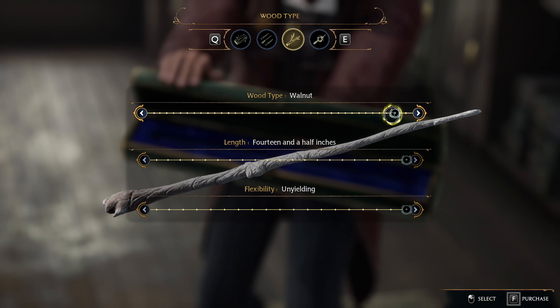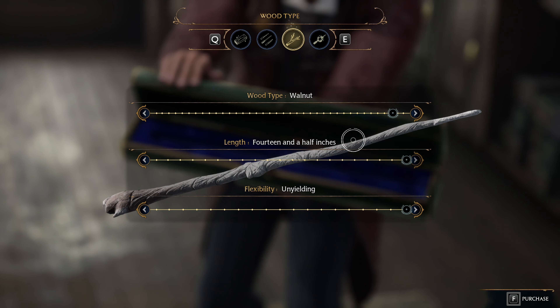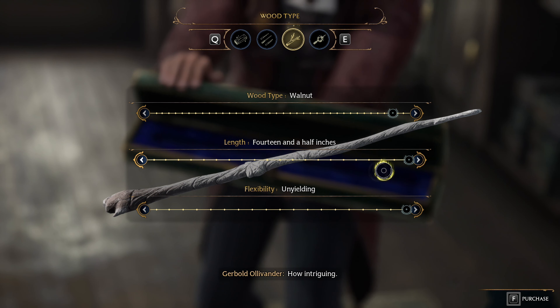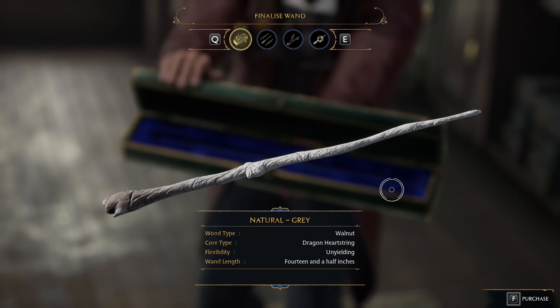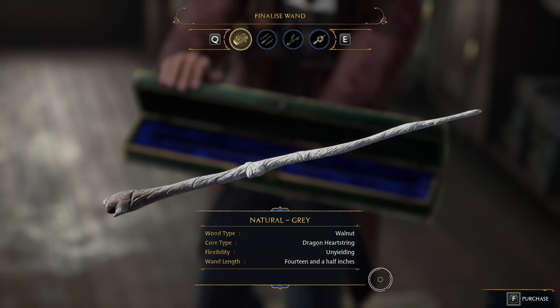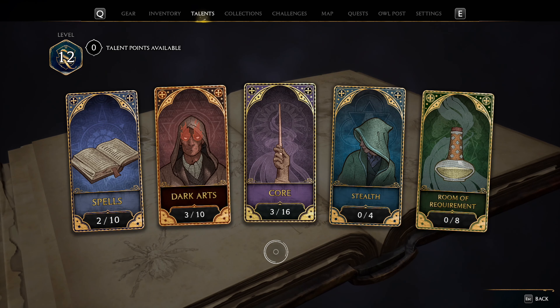Moving to the next category: in general there are 38 types of wood, and I would recommend to go with the Walnut, as Walnut wands are terrifyingly powerful when possessed by a wizard or witch, making it very dangerous in the hands of those without morals. Then lastly, we can pick the wand's length. Players can choose between 9.5 inches and 14.5 inches — this will not affect gameplay and is purely cosmetic. In a quick summary, for the best overall wand, pick the Dragon's Heartstring core, then the Walnut wood type, and for length go with the max of 14.5 inches, because the longer the better.